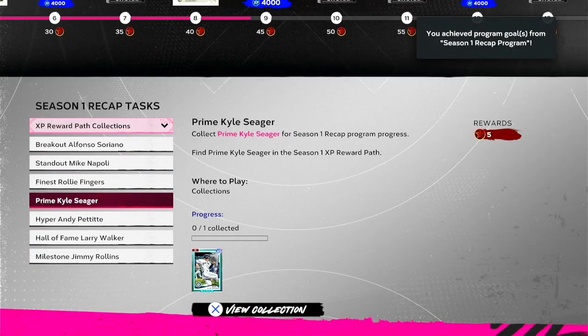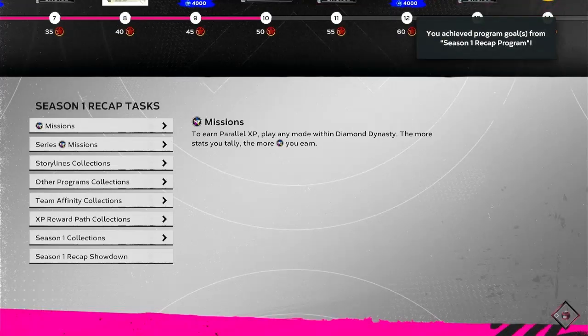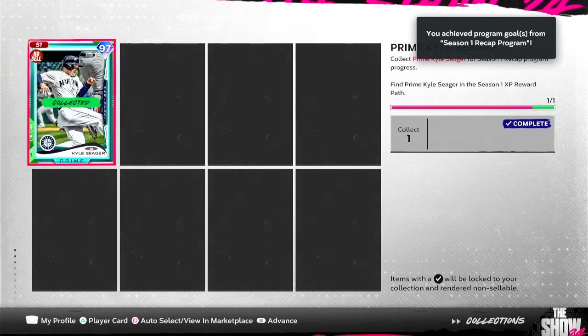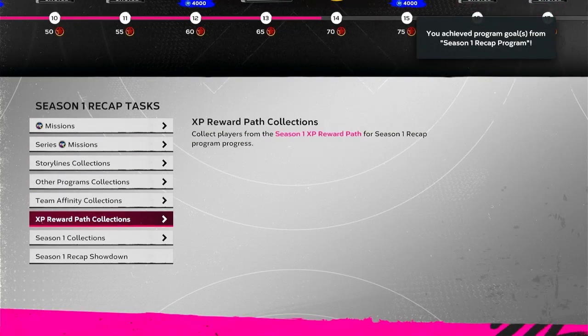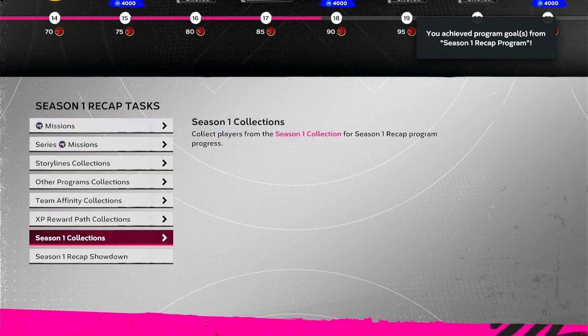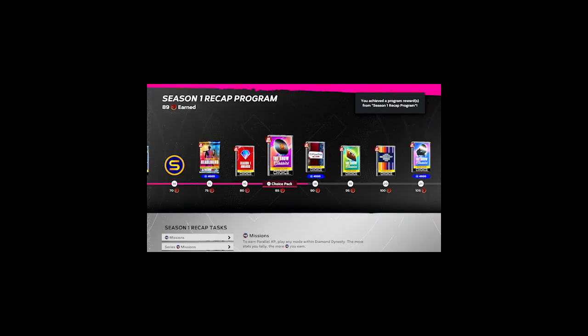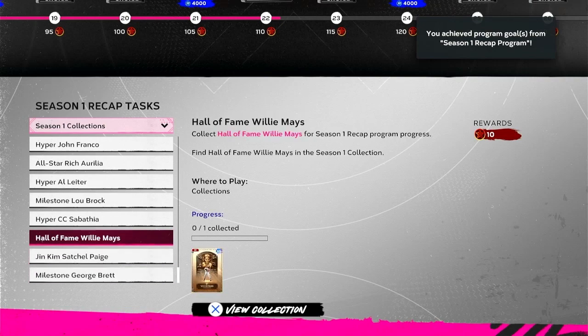They're basically just giving away packs for free — kind of like you get a pack, you get a pack, you get a pack — just based off collections if you've been keeping up with the game. Not a lot of people are gonna have these collections done, but they have missions that can be relatively easily done. Without even touching a mission, and still having to go through all of the season one collections, I am up to 89 in the program — just short of 90. The only three I can't do are because I haven't unlocked my first pack yet.